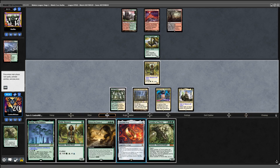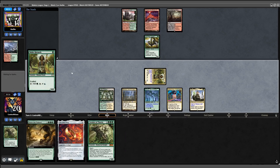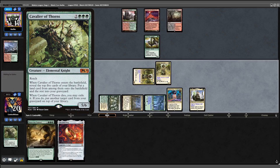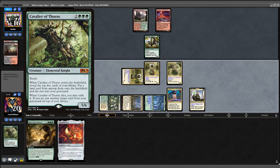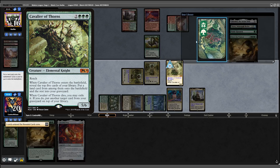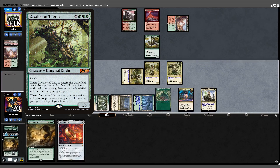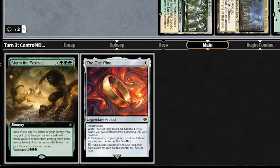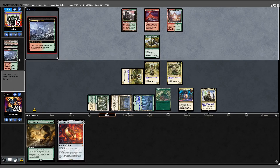Surprisingly, my opponent only has a land drop for their turn, so it's back our way. We draw into Cavalier of Thorns, which seems like a good place to start. I cast it, ramp an extra forest into play, but don't have a use for the extra 2 mana floating. With the 1 Ring and Storm the Festival in hand, we're set up to go off next turn.